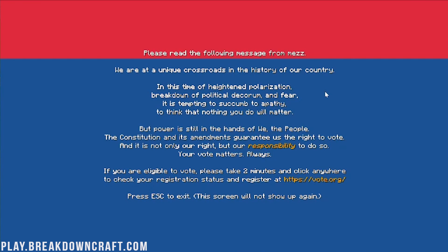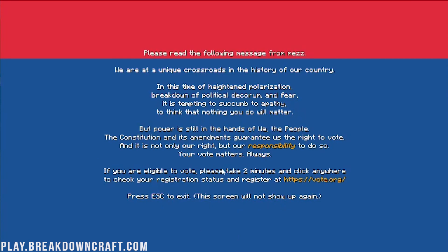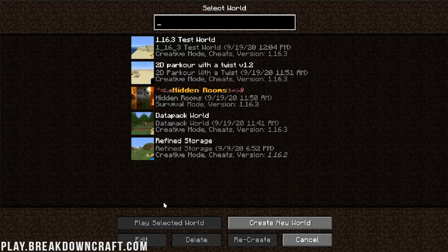There's a message encouraging you to vote in the United States — you can go to vote.org for that. Press Escape once and it won't show again. But here we are on the single player menu.